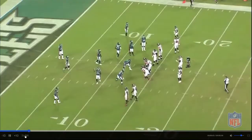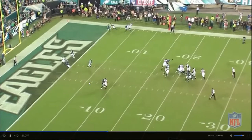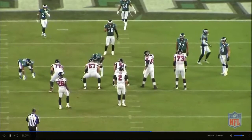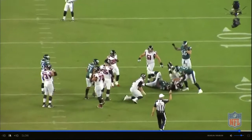Another play with Fletcher here — the secondary is giving the D-line time to go. There's no win initially, but he continues to work and keeps pushing the lineman back. It looks like Fletcher's not even trying super hard and this guy's just walking backwards. It just looks effortless.